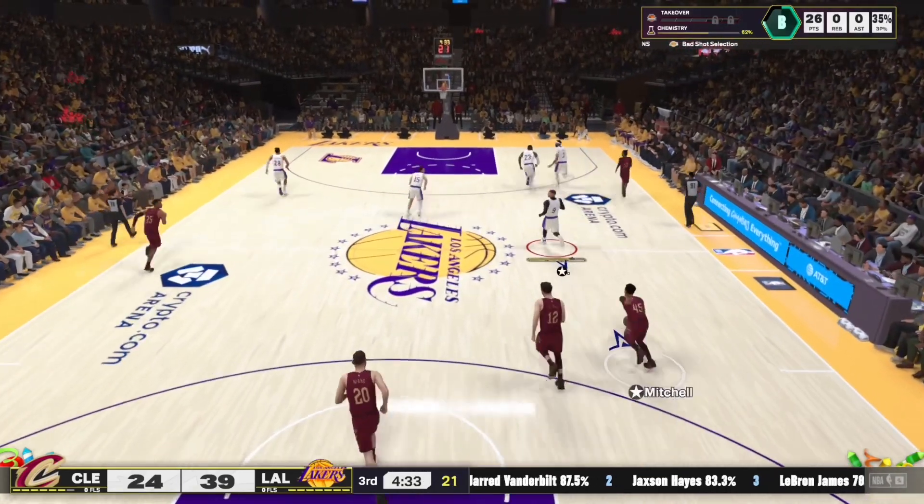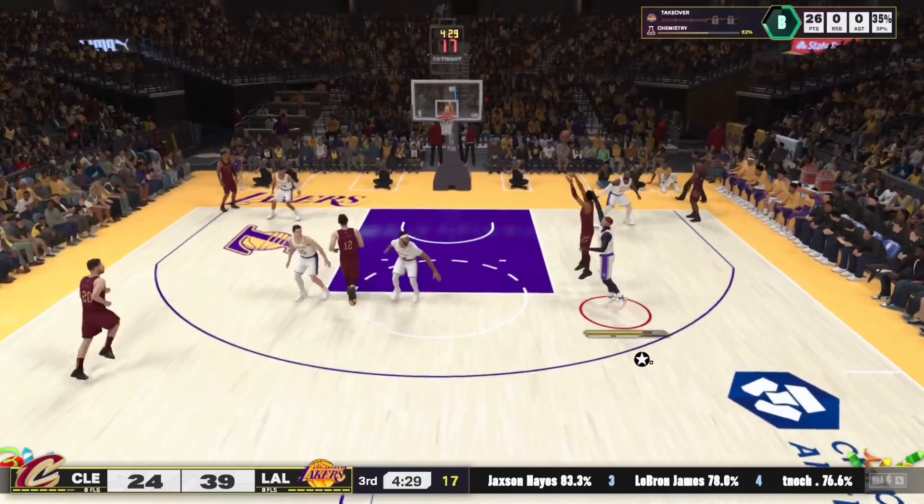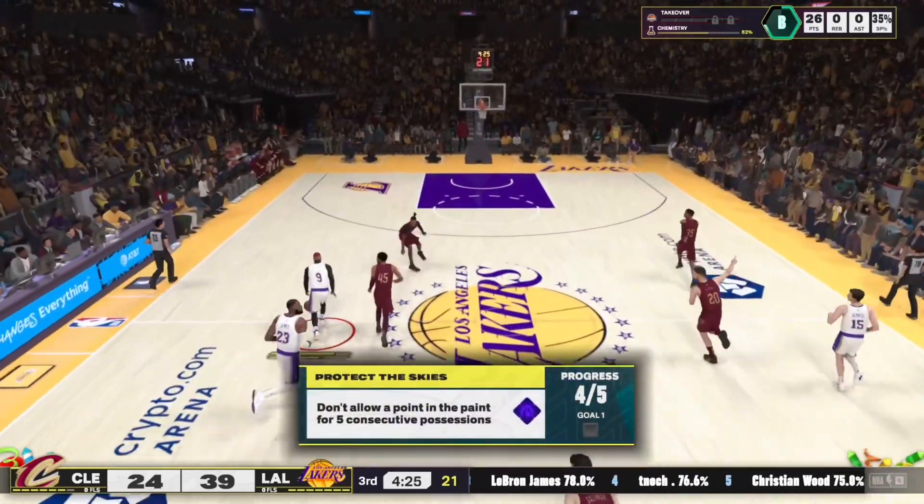What's up YouTube, it's your boy T-Notch. As y'all can tell by the title, this step back you see me doing — aka the hop jumper — this is the best one at the current moment in NBA 2K25.